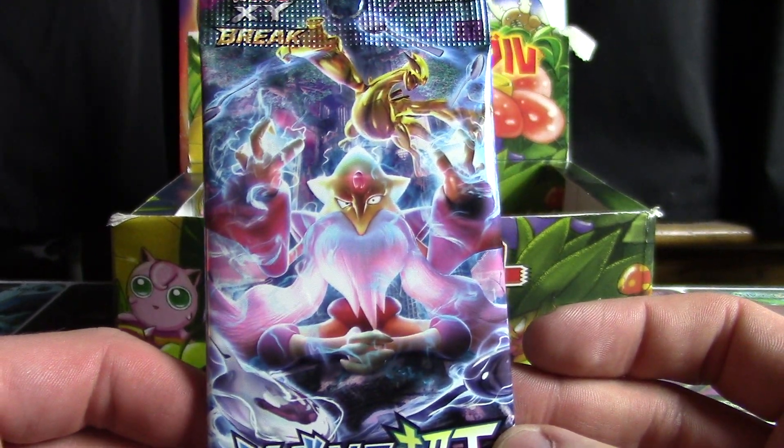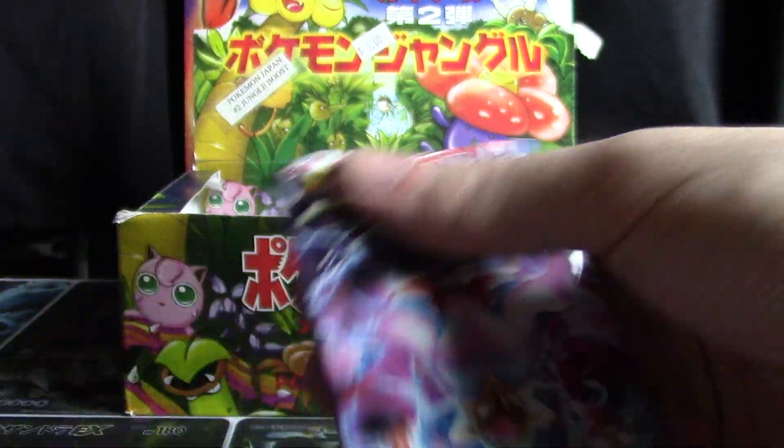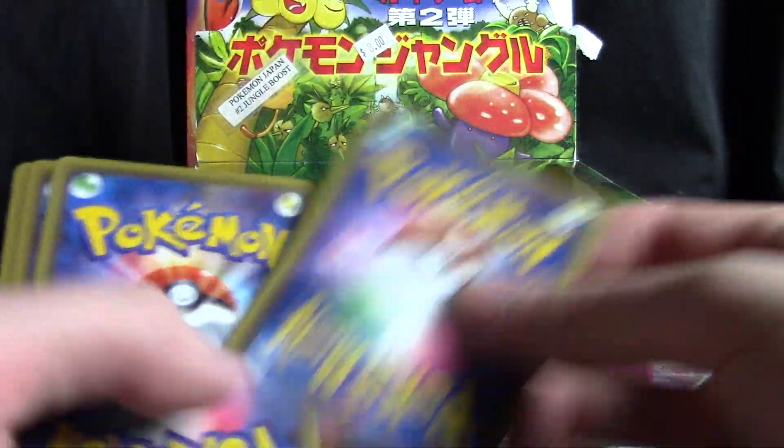So we've got this lovely pack art of Awakening of the Psychic King — X and Y 10. It was Fates Collide for you English collectors out there. So let's see if we can start things off real nice.